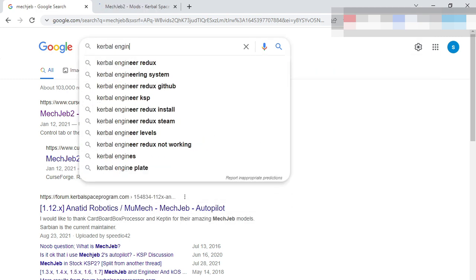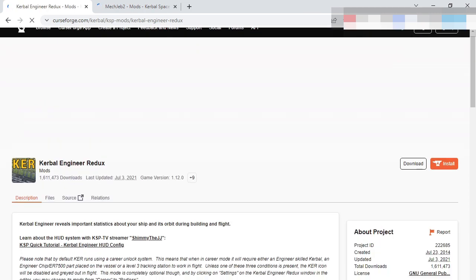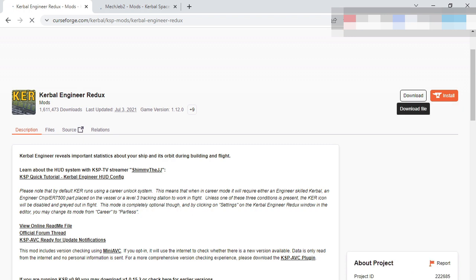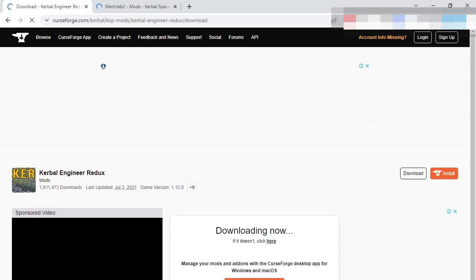But if you downloaded the mod, it would not cover every single scenario. So if you want to switch between jet engines and rocket engines, or if you use RSS, the delta-v readouts don't show. You need to use the delta-v equation. The delta-v equation is actually pretty simple — it's just the natural log of the ratio of the full mass to dry mass, times the Isp, times gravity.